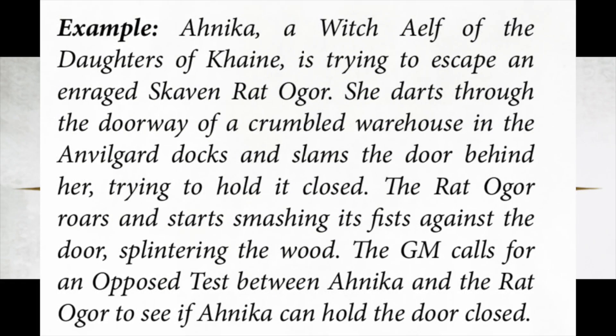Here's an example of an opposed test. Anika, a witch elf of the Daughters of Cain, is trying to escape from a rat ogre. She darts through a doorway of a crumbled warehouse in the Emerald Guard docks and slams the door behind her, trying to hold it closed. The rat ogre roars and starts smashing its fist against the door splintering wood. The GM calls for an opposed test between Anika and the rat ogre to see if Anika can hold the door closed. Both roll their pool of dice and the person with the most successes wins — in this case the rat ogre is likely rolling more dice than the dark elf.